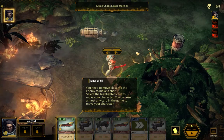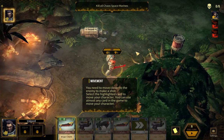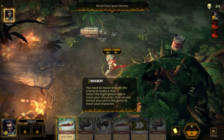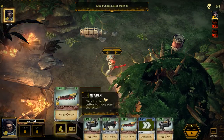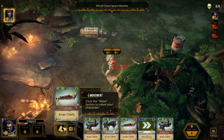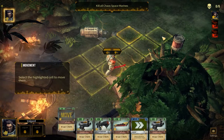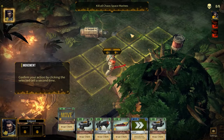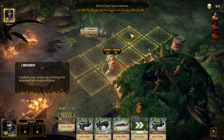You need to move closer to the enemy to make a shot. Select the highlighted card to move your character. You can use almost any card in the game to move your character. Click the Move button to move your character. Select the highlighted cell to move there. Confirm your action by clicking the selected cell a second time to move there.